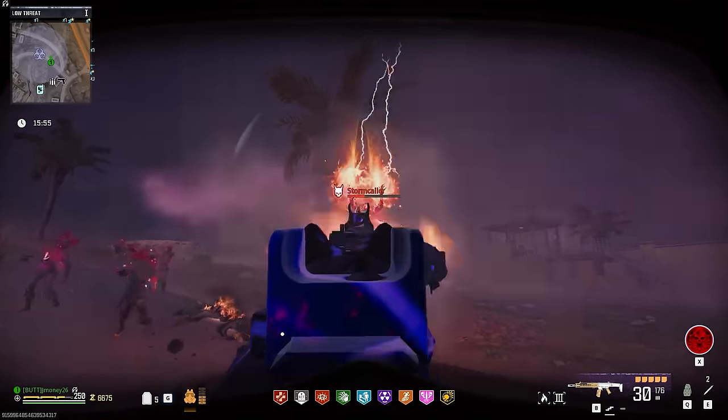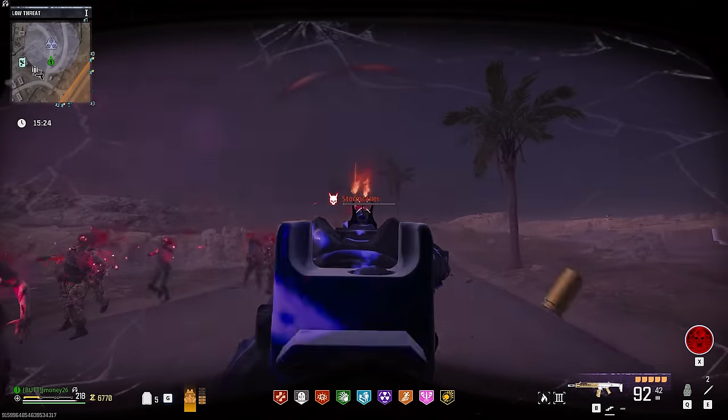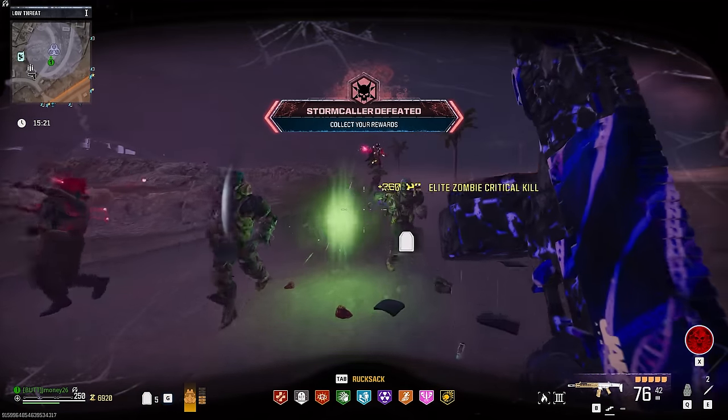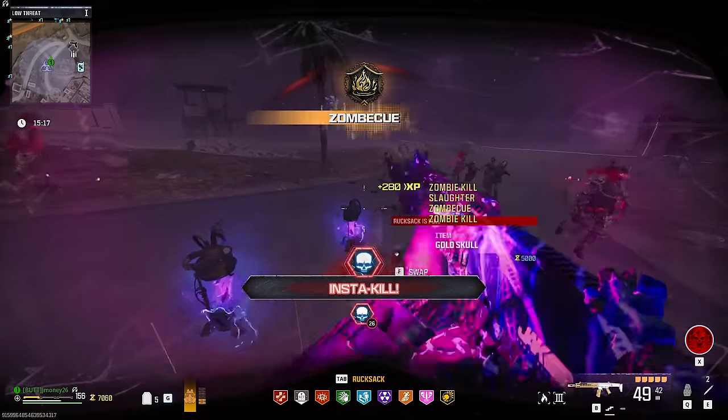Where this really falls flat is against the Stormcaller. It doesn't do enough damage to be a serious threat against it, and it took 8 minutes and 12 seconds to take it down. Overall, it's a decent weapon against zombies and Mega Bombs if you're accurate, but nothing crazy.